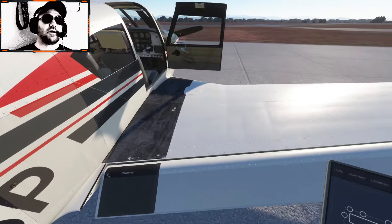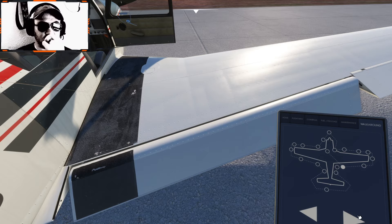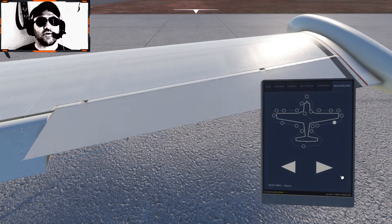Alright, so first thing we're going to do is we've got the flap down here — we're going to wiggle it, make sure that it moves just a little bit but it's nice and solid. Then I'm going to grab the aileron, move it up and down, make sure it travels freely.